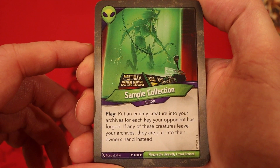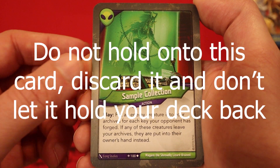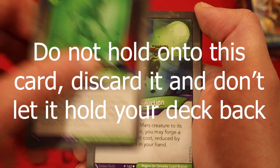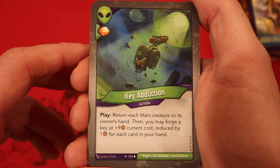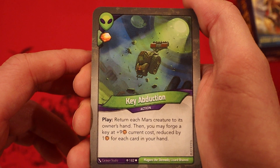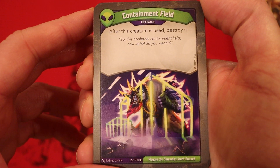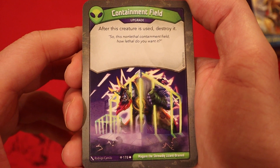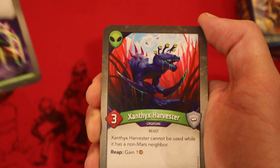Mars now. Sample Collection: put an enemy creature into your archives for each key your opponent has forged; if any of these creatures leave your archives, it puts them to their owner's hand instead. Key Abduction: return each Mars creature to its owner's hand, then you may forge your key at plus 9 current cost, reduced by 1 amber for each card in your hand. Containment Field, upgrade — after this creature is used, destroy it. I hate that they're able to use the creature first, but it's still not too bad.